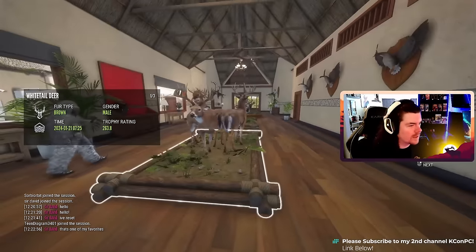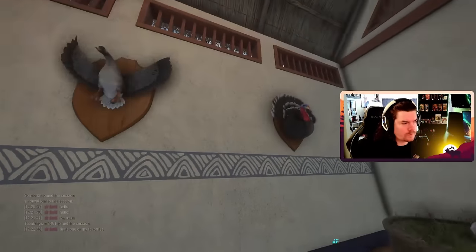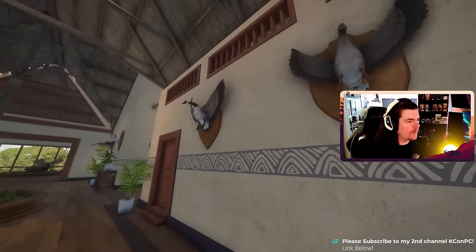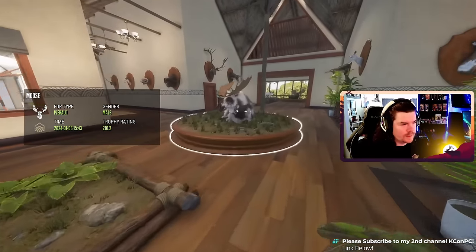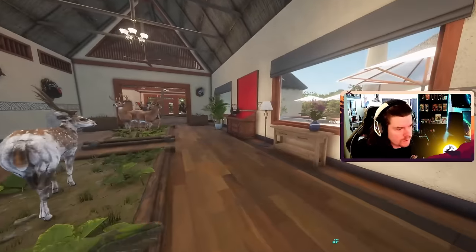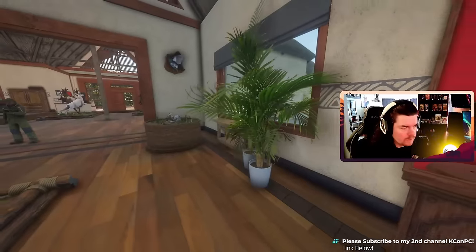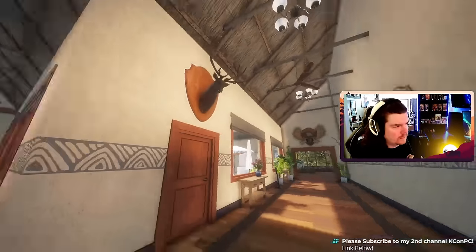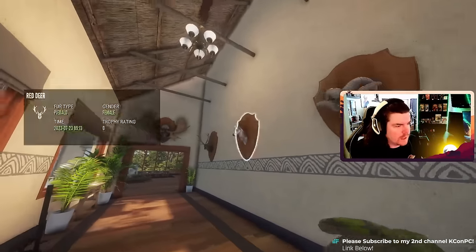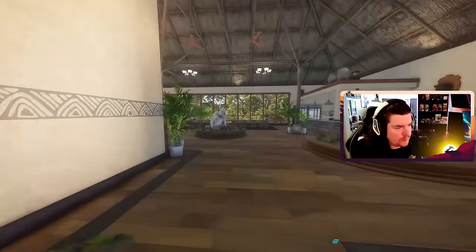Albino eastern cottontail rabbit — I don't have one of these either, man, I don't have any rare rabbits. So weird that I don't have a single one. Diamond whitetail trifecta here — all three of them. And then we've got some diamond geese and turkeys, a piebald axis deer, piebald moose, diamond capper up there.